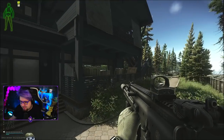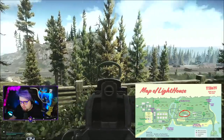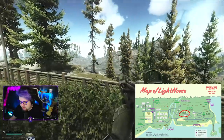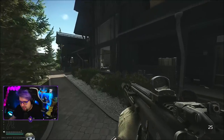Here we are at the first chalet — this is gonna be the first building that we're gonna loot. For just a reference point, the sea is over there and the main road is along there. If you're anywhere along the main road and you just look up towards the hill, you'll be able to see one of the two houses. The rogue base is over there and the Lighthouse is over there just as the landmark.